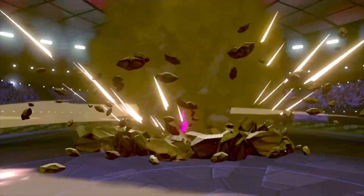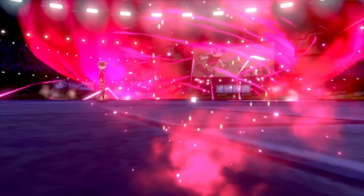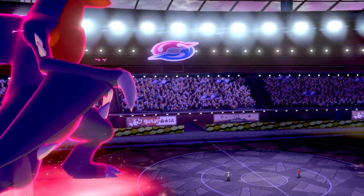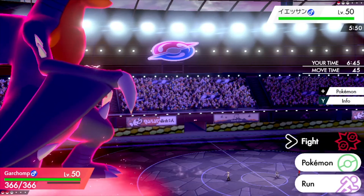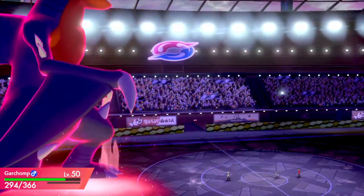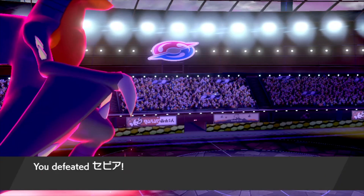My opponent has to deal with two turns of Dynamax Garchomp — that is not fun. Garchomp has really good coverage, and I could even go for Max Knuckle if I'm walled by something. I don't really see this Garchomp getting walled unless he has a physically defensive Zapdos, but then it shouldn't have a good way to hit me. He brings in the NDD male, so this is basically over. It doesn't have the bulk to survive a Max Quake, and it doesn't have the damage to break through Assault Vest Garchomp. He goes for Expanding Force — it's a pretty strong move, but not enough to take out Garchomp, and it goes down. Good game.